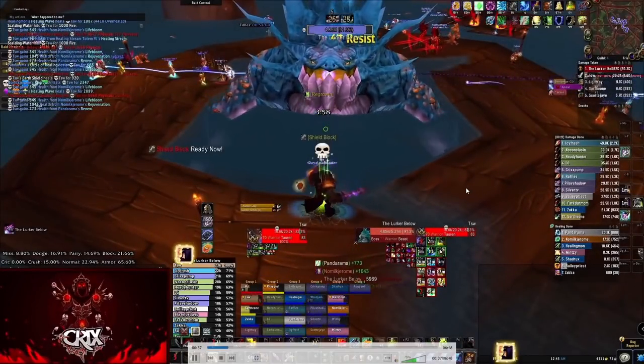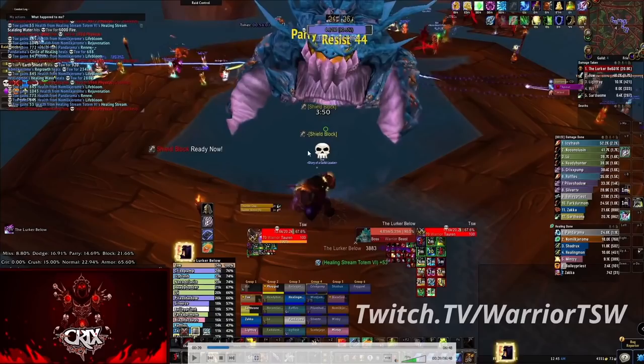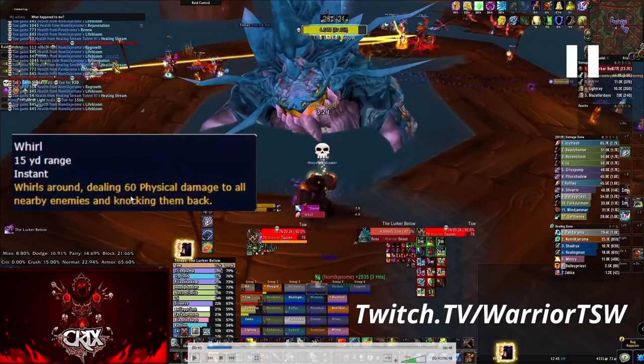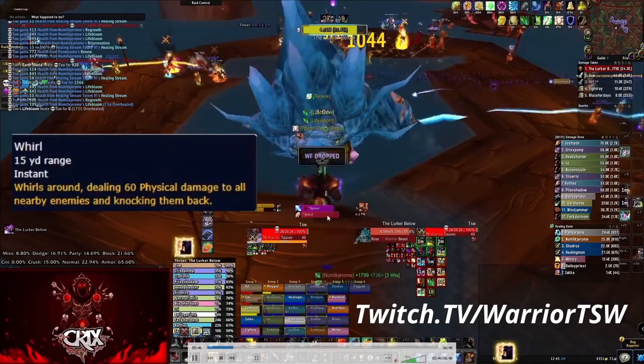From a tank perspective, the next ability is Whirl. First, ranged DPS don't have to worry about threat - you can open throttle right away. Melee does need to worry about threat. Lurker will always sit in place and hit whoever's in his range. The Whirl ability knocks everybody in range around, dealing 60 physical damage to all nearby enemies and knocking them back.